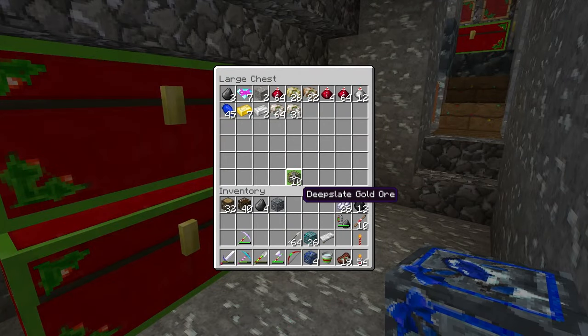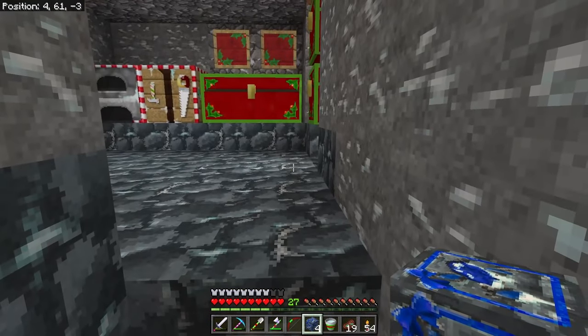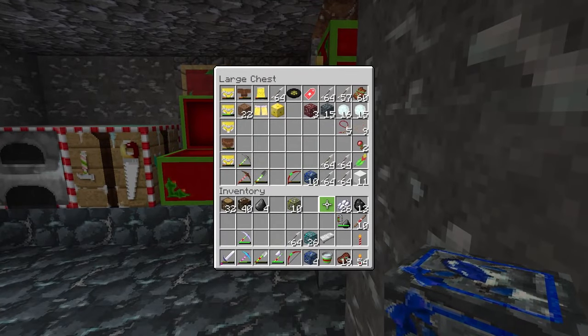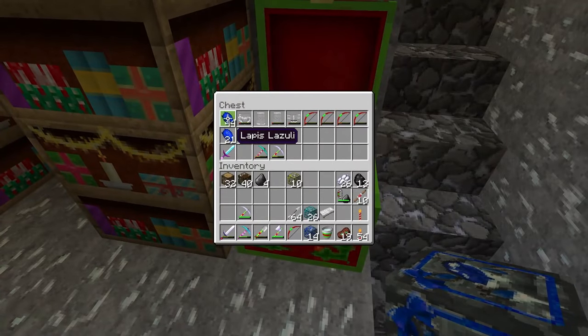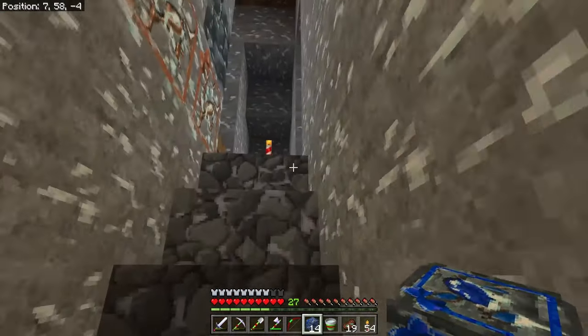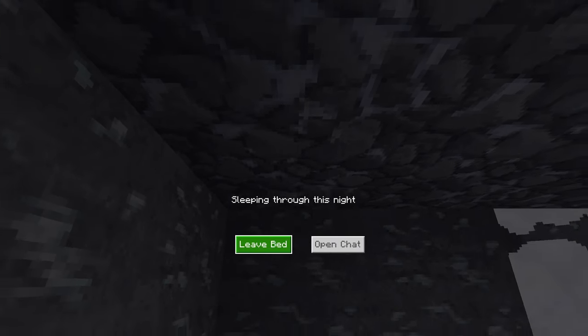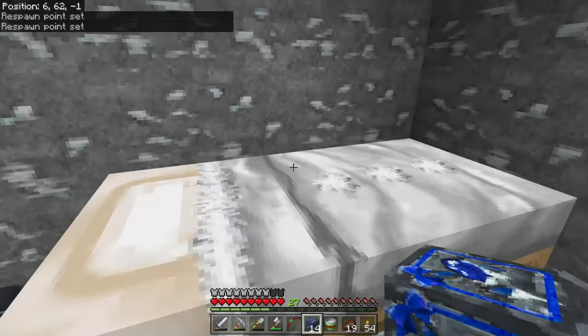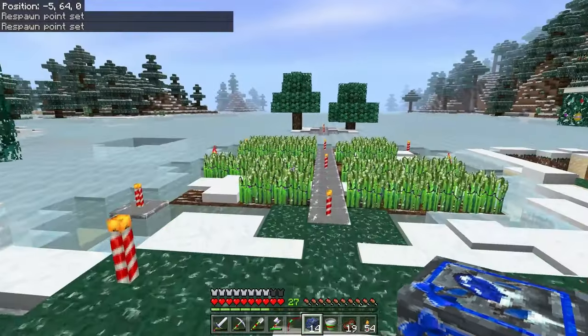We're up to 26 diamond ore. We're going to grab our gold ore and leave the iron ore here since we're so good on iron right now. We need the 10 diamond ore we set aside off camera and the fortune pickaxe. This 14 lapis is going to turn into a lot. It is nighttime — let's sleep. I'm sure there's phantoms out there, not to mention burning zombies.